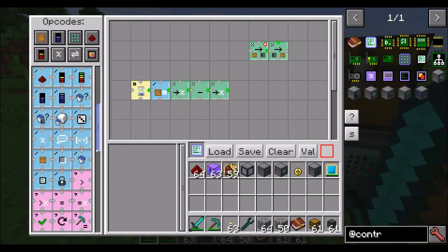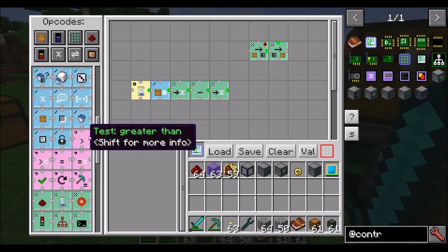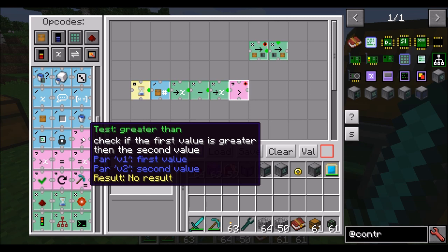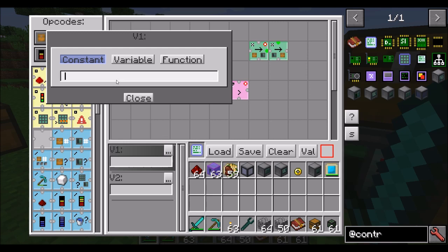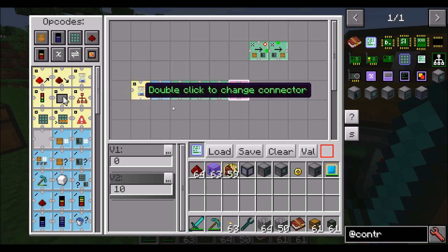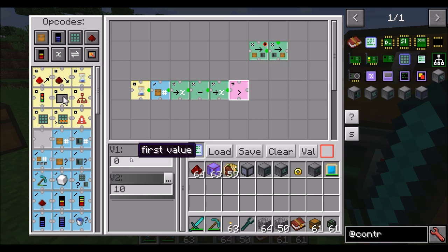Let's find an evaluation opcode — probably down here somewhere. The opcode we want is 'test greater than.' What it does is test if the first value is greater than the second value. We want to know if the items in this slot are greater than 10. We grab variable zero — how many items are in that slot — and check if it's greater than 10. Now we have two different pathways: the green one and the red one. This is the first time we've had a split. Green is if it's true — if it's greater than 10, go down the green path. If it's not greater than 10, go down the red path.